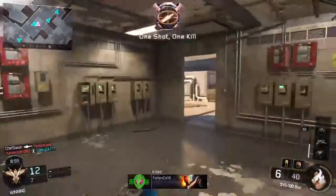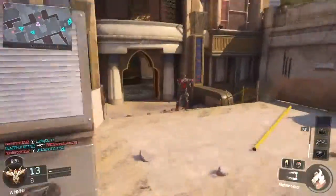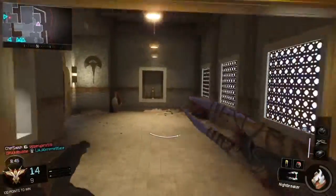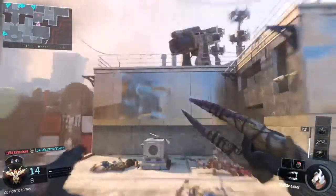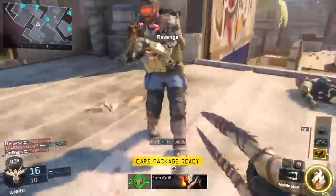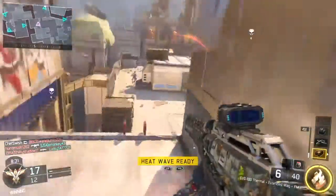My second clip here I'm on team deathmatch again, I'm using the SVG and I have this melee called Nightbreaker. I think I've done a video similar to this before. I just got a kill there and I see these guys up here, I throw a flashbang and I get one guy, two of them, and three — and that actually makes it for a bloodthirsty.